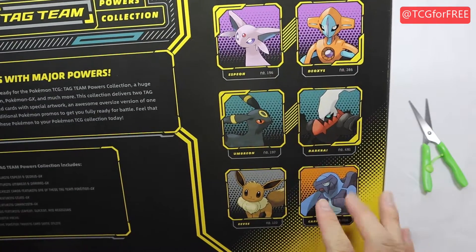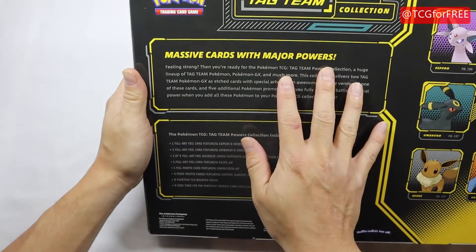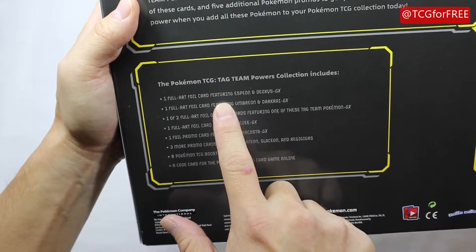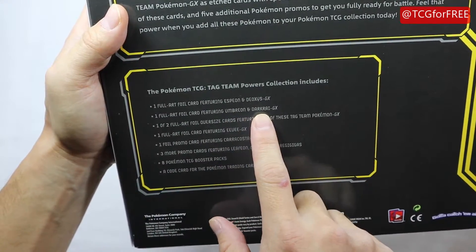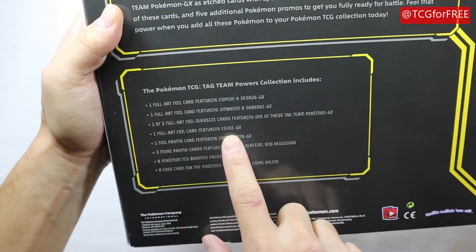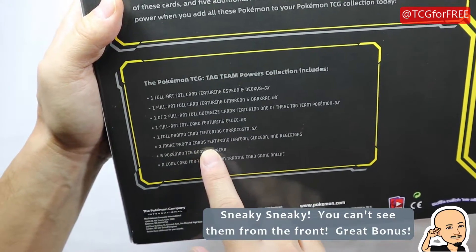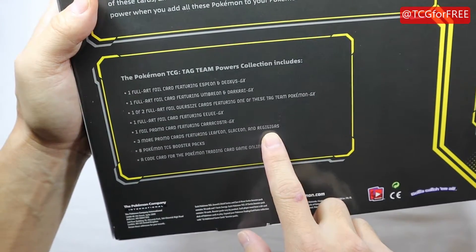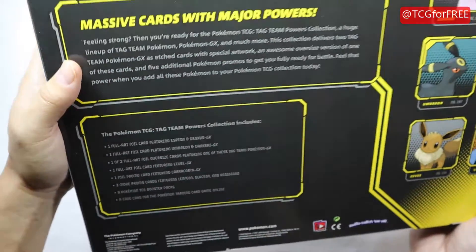On the back there's a bunch of Eeveelutions - Darkrai, Carracosta, Deoxys - massive cards with major powers. From the box itself is a full art foil card featuring Espeon and Deoxys, a full art foil Umbreon and Darkrai - one of two full art cards. You also get a full art foil Eevee GX, Carracosta GX, and three more promo cards: Leafeon, Glaceon, and Regigigas.